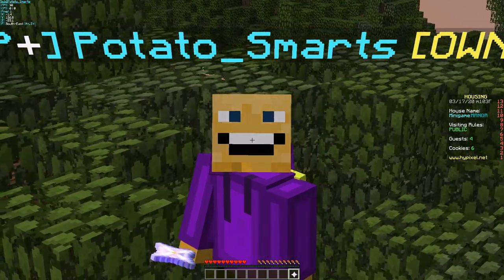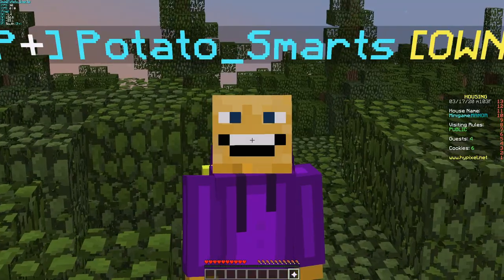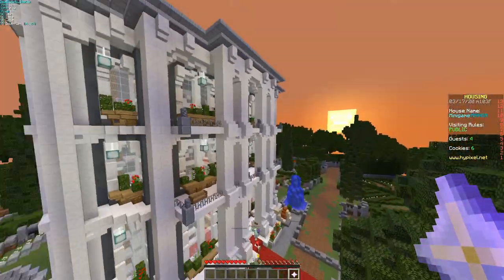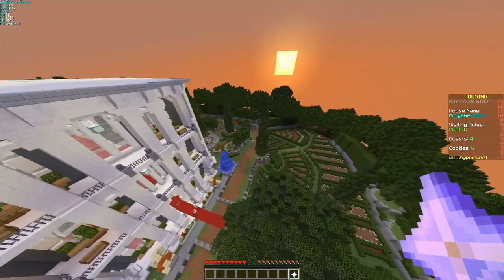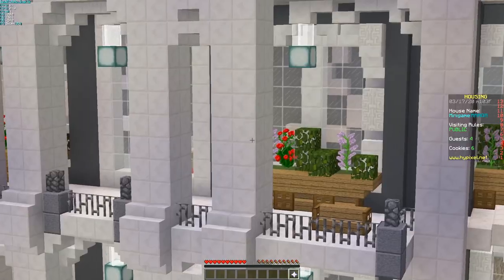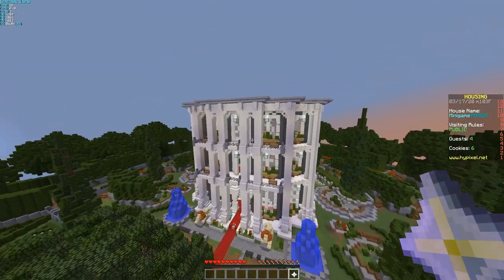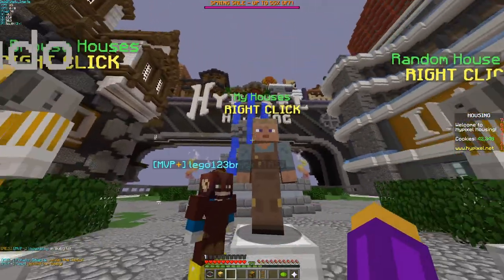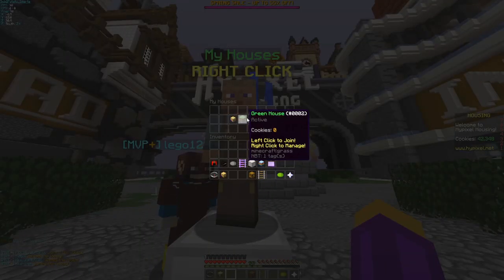This update happened just yesterday, so the odds that I logged on right after it are very small, but it somehow happened anyway. The first feature of this new update is that you can have multiple houses. We have this house right here which is one I made a while ago, and there's actually a housing lobby now — I'll go more into that later.